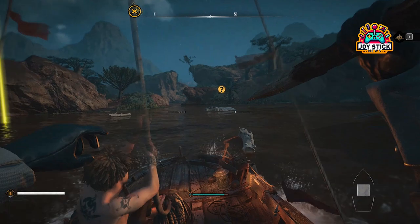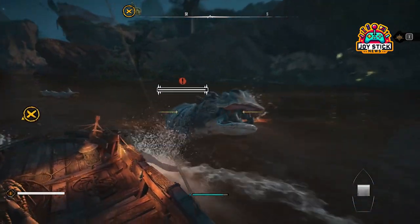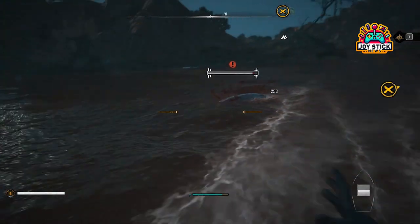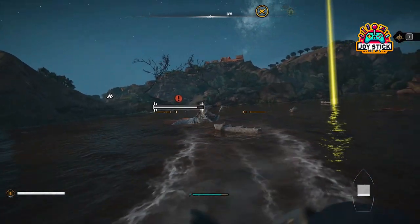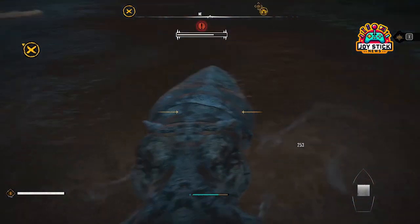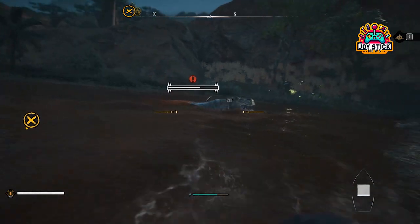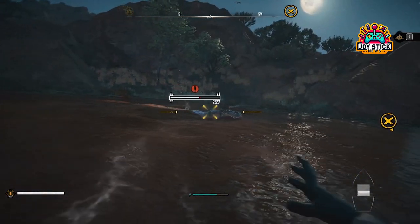In the treacherous waters of Skull and Bones, not all treasures are buried. Some you'll have to snatch from the jaws of the sea's most lethal creatures. We're talking about Apex Predators — crocodiles, hippos, and the ever-elusive sharks. But why hunt these behemoths? For the coveted prime meat, a provision that'll give your crew the edge they need.